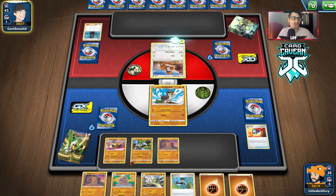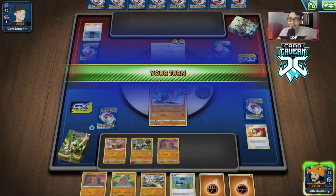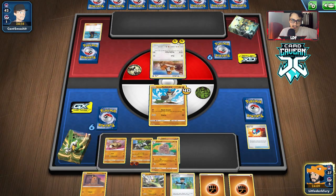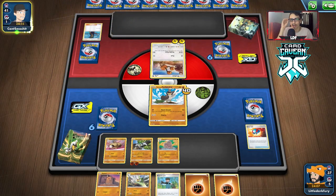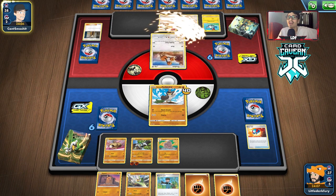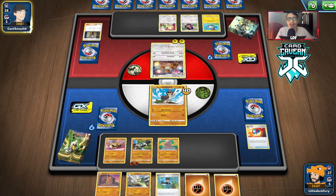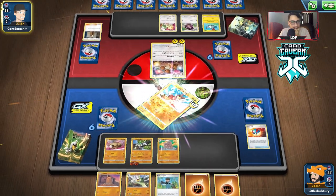We'll see if they get a Dodrio. Nope — they do get double heads for 40 damage though. We're just going to let that one get knocked out. We can get Dugtrio in play and might just win here if they don't get basics. Rattata is going to knock out the Dodrio unless they have something in trail. They're drawing three more cards from the bottom of their deck. They did get some basics, but they're all weak to Fighting.